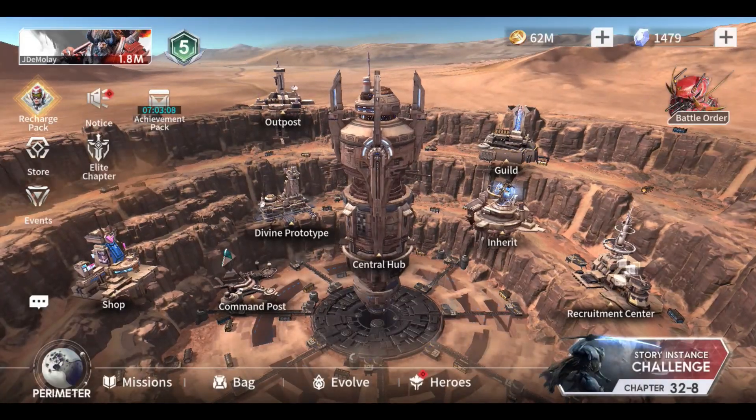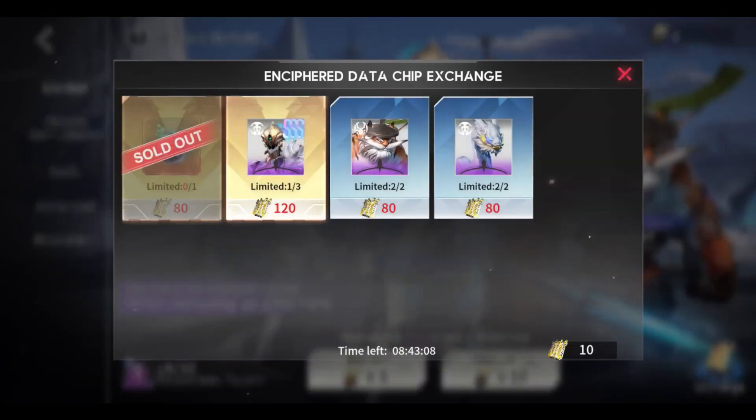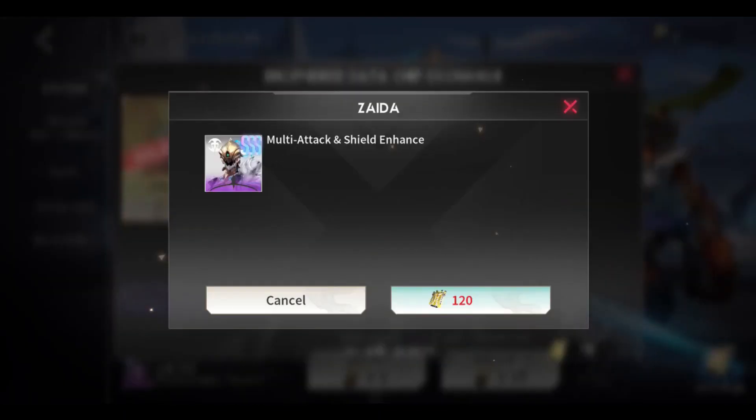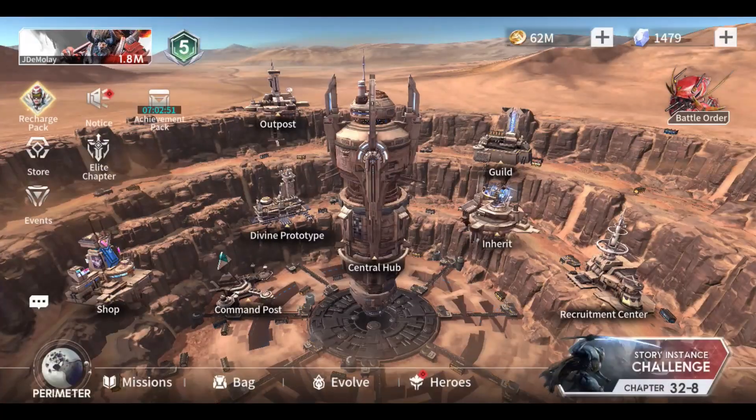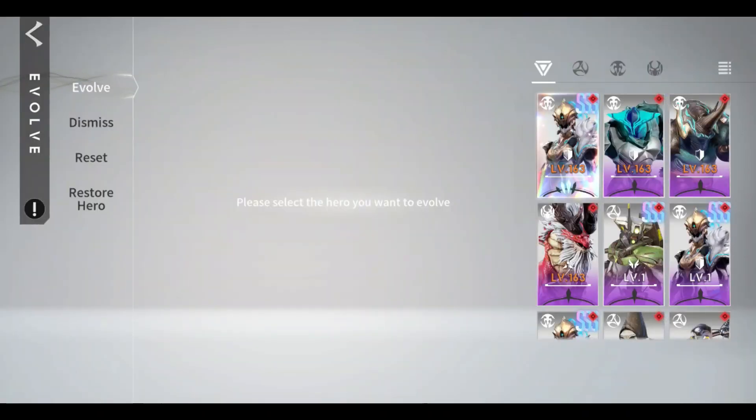Hello Commanders, it's GameplayHorizon here and welcome back again to my mini episode about Eternal Evolution. Before the Zyda event ends, I exchange my data chips for two pieces of Zyda heroes. These two are enough to evolve my Zyda into an immortal hero.